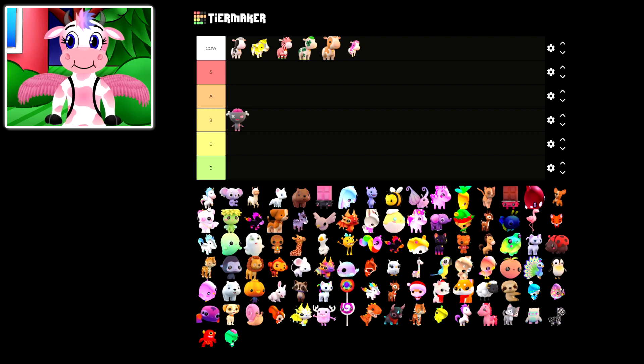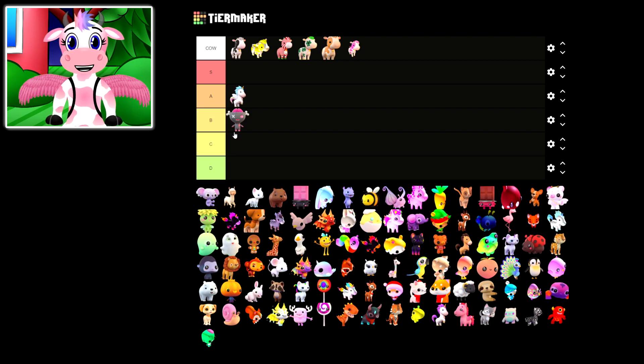Now our next one is the Alicorn! This is one of the many different unicorns in the game, and all of the unicorns are honestly so adorable. I definitely think Alicorn is underrated, and it is definitely really cute, so I'll go ahead and rank that an A!